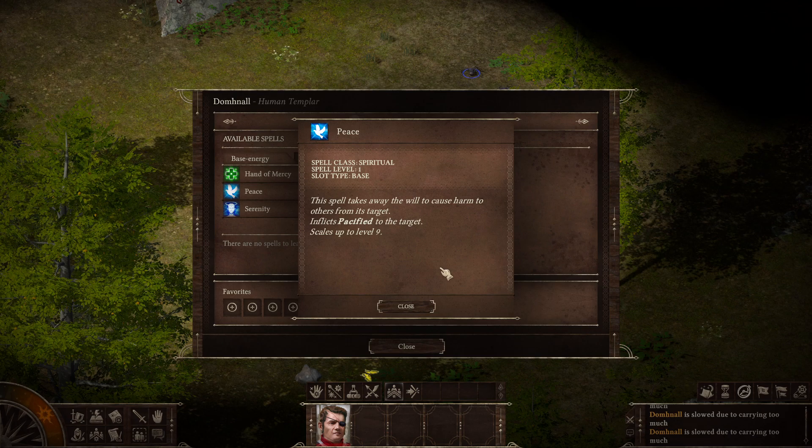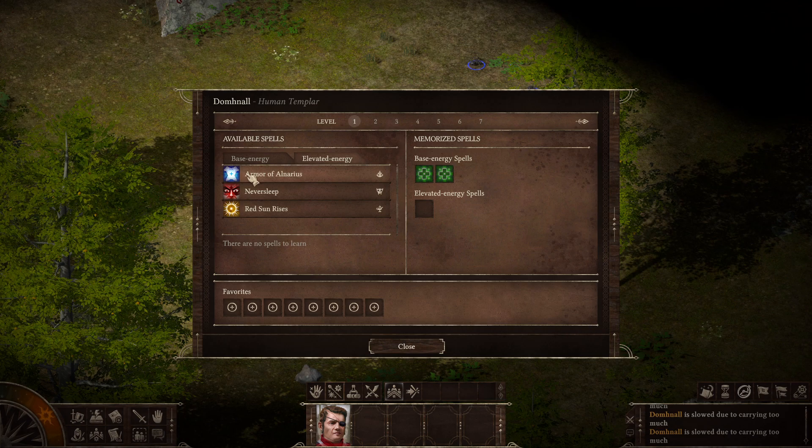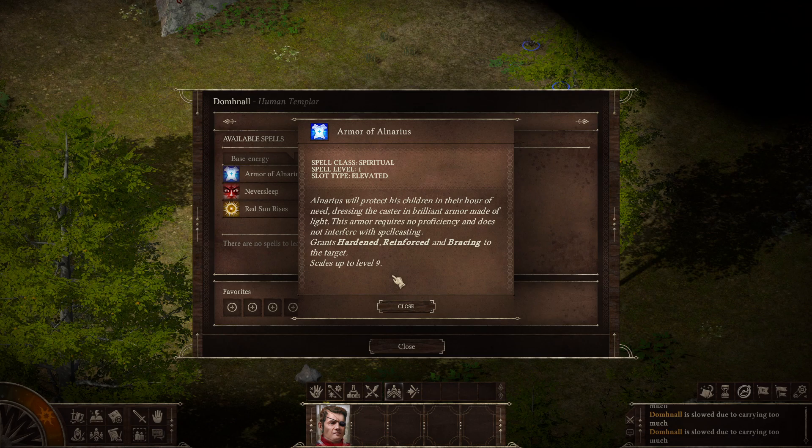Peace: the spell takes away the will to cause harm to others from its target — inflicts Pacify to the target. Serenity: the spell can be used to restore the combatant nature of creatures to its original state — grants Alert, removes Pacified from the target. Then Elevated Energy. Armor of Onarius: Onarius will protect his children in their hour of need, dressing the caster in brilliant armor made of light. This armor requires no proficiency and does not interfere with spellcasting — grants Hardened, Reinforced, and Bracing to the target.